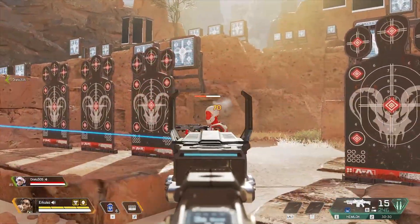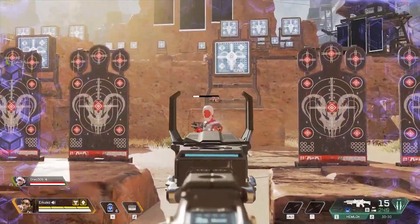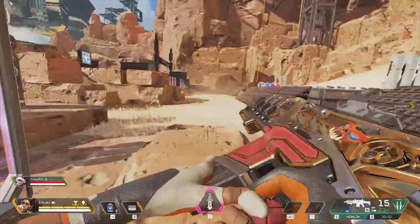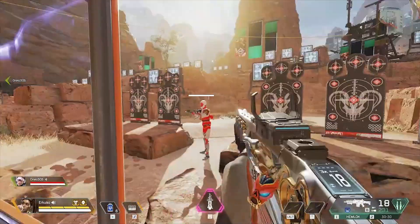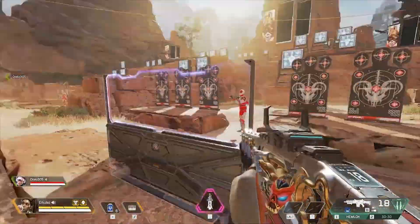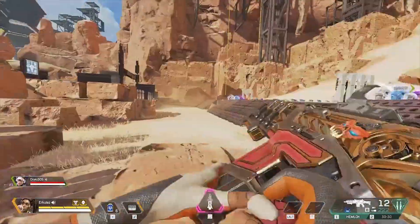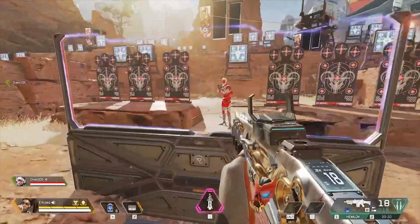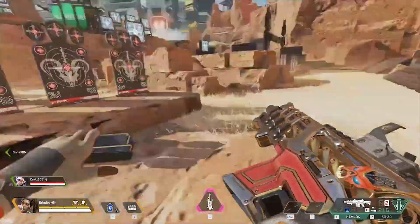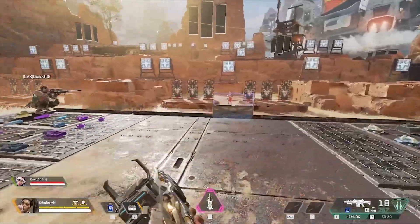We're going to jump right into the Hemlock. We got a 60 body shot, 70 headshot. Let's take a look at that headshot again: 126 headshot from just behind the Rampart. Go ahead and mark him for me Drax — 144 headshot. That is insane. Body shot: 81. Not as impressive, but with the fire rate it's still pretty gnarly.